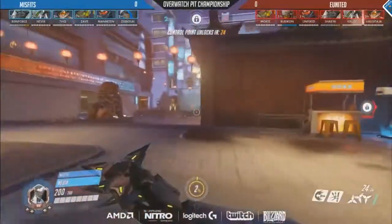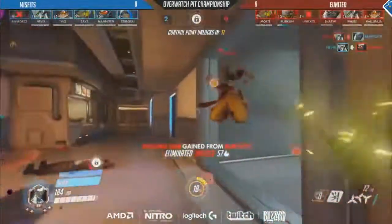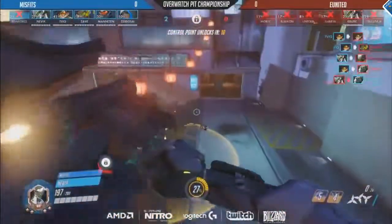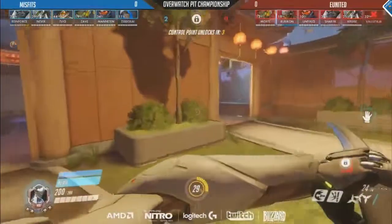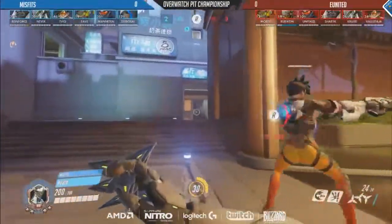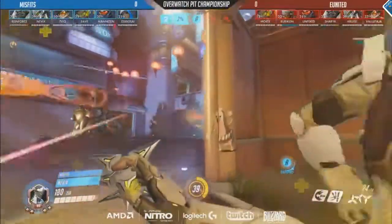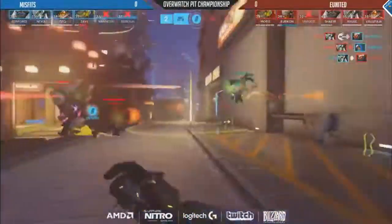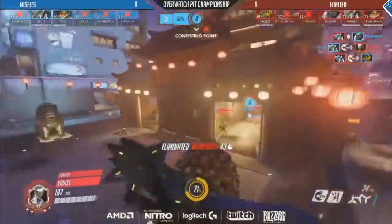I'm surprised so far that EU United haven't been able to get a slightly better grip on a lot of these teamfights, but Misfits are doing a great job defending them. Reinforce goes down immediately though as Nevix dives into the back line, and Nevix and Tweek are popping off right now, getting clutch kills between them — they're just too strong, out-muscling them. They just had the initiative, jumped on them first and coordinated their attack really well. Getting into the back line, a lot of them were bundled up on the side of EU United. So once Reinforce jumped in with his shift, they just landed so much damage. Of course Nevix with the Swift Strike resets, just really dishing out the damage. Finds that kill onto Unfixed, but it's Cruz — reset after reset — that's his third kill.